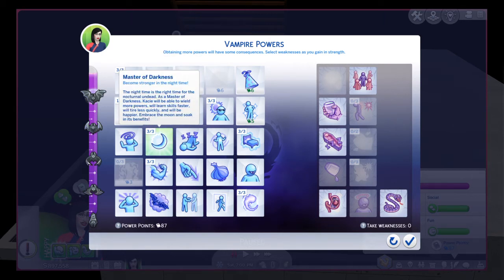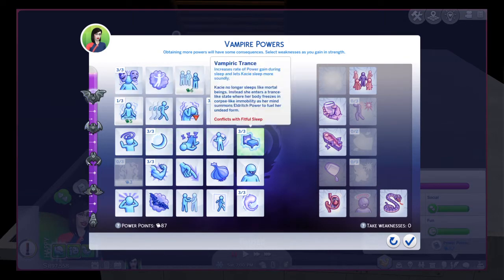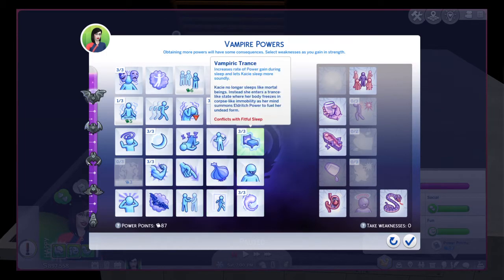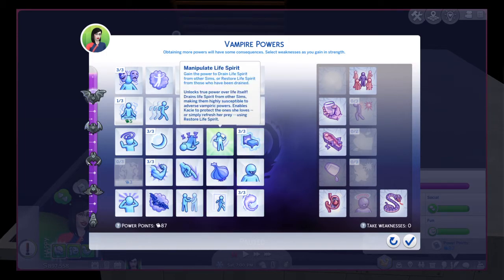The Master of Darkness will also allow you to use less vampire energy, same for Occult Student. It starts with Occult Student, and if you put all three points in, it becomes Occult Master, allowing you to use the least amount of vampire energy possible. So if you have both of these powers, you basically have a lot of vampire energy to spend during the night.